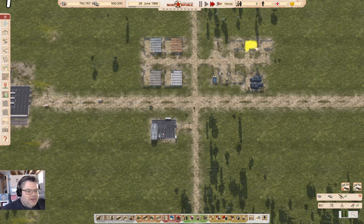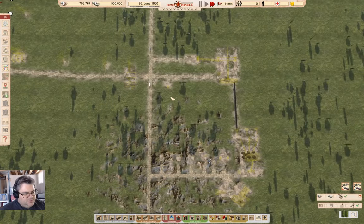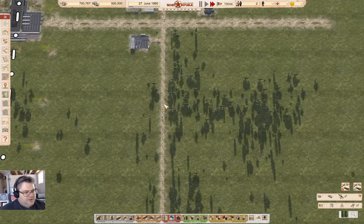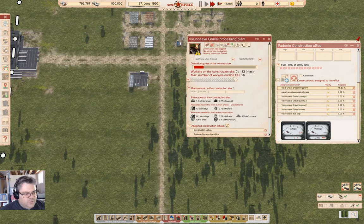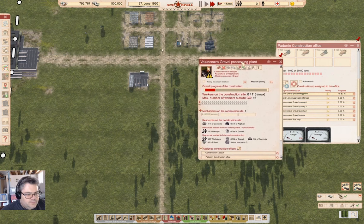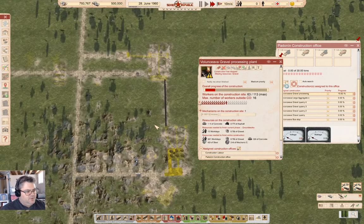I'll leave these ones up here in case I want to add even more vehicles to the mix — it'll give me more parking spaces. Gravel processing: where are we at here with this one? We're waiting for gravel to arrive. Oh, it's coming.